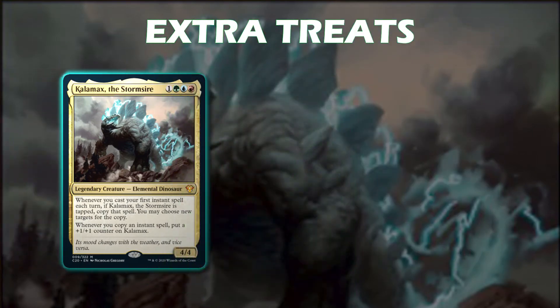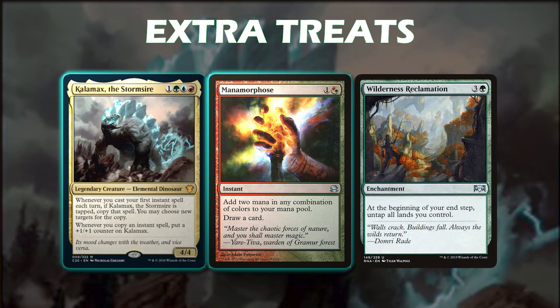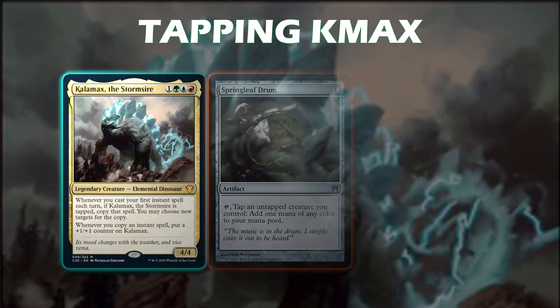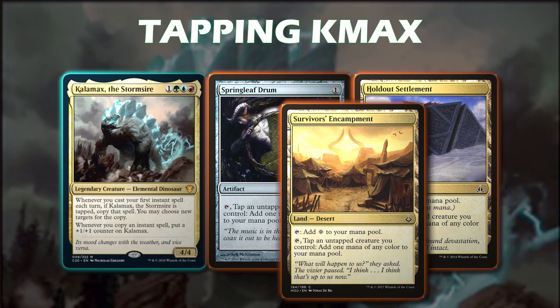For our instants outside of the Ghostly Flicker loop, we run things like Mana Morphose, which reads: add two mana in any combination of colors to your mana pool, draw a card. When we copy this even one time, we can add four mana in any combination of colors and draw two cards — just amazing value. Wilderness Reclamation enables our lands to be untapped on our end step. To tap Kalemax down, we run Springleaf Drum, Holdout Settlement, and Survivor's Encampment, all of which read: tap, tap an untapped creature you control, add one mana of any color to your mana pool.